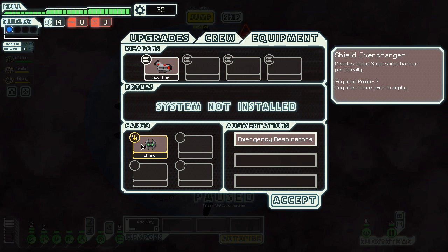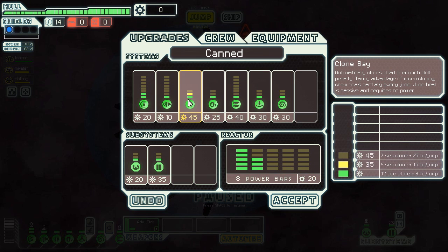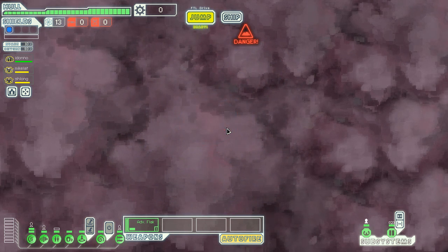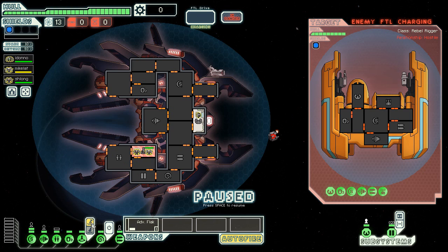I got some scrap. They also gave me a shield overcharger — nice, but it requires three power and I don't have a deep appreciation for it. With 35 scrap, I'm going to upgrade the clone bay because if it gets taken down, you lose crew members. Upgrading also gives me more healing per jump and means they won't die to one hit — I think that's really valuable. By the way, when someone gets cloned they lose some of their skill, so there's a disadvantage to cloning.